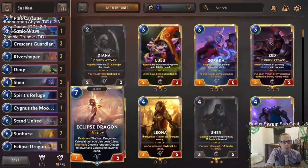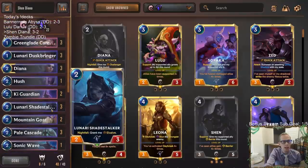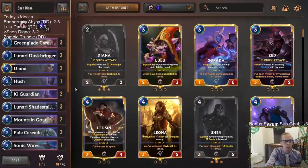There are a lot of different ways you can tune this around the edges depending on what you want to play. I really liked this — I think Shen's a good card, Diana's a good card, and a lot of these Nightfall ones are pretty efficient and effective. Cygnus didn't really do much for us — it helped block like one time, but you can definitely play something else besides Cygnus.